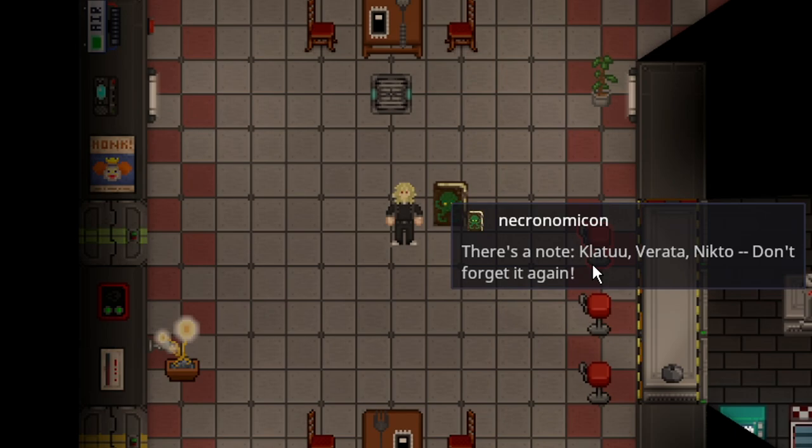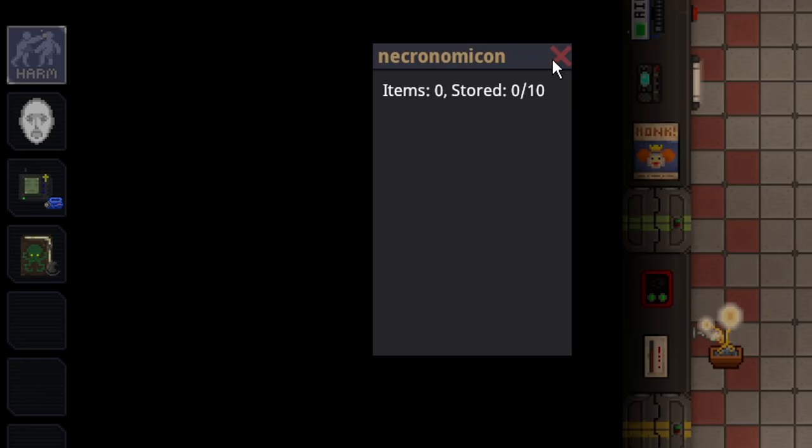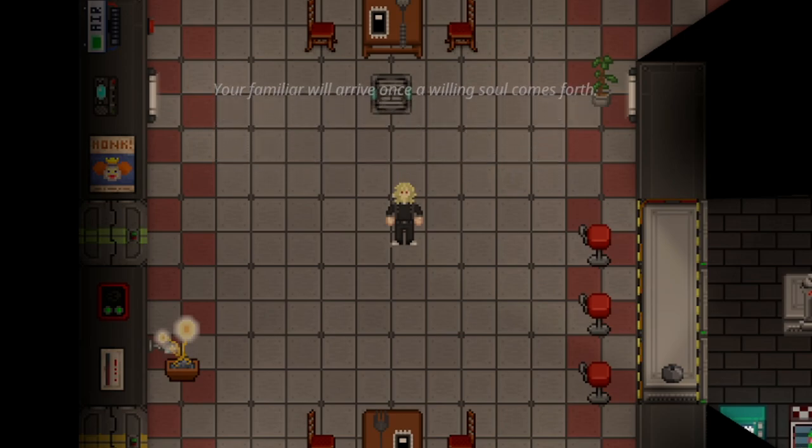The note reads: 'Klaatu Verata Nikto? I don't know. Don't forget it again.' It's just flavor text and doesn't do anything. It counts as a little book storage, but if you press four, or whatever key it's bound to, you'll get a message above your head letting you know that a Cerberus ghost roll is open.